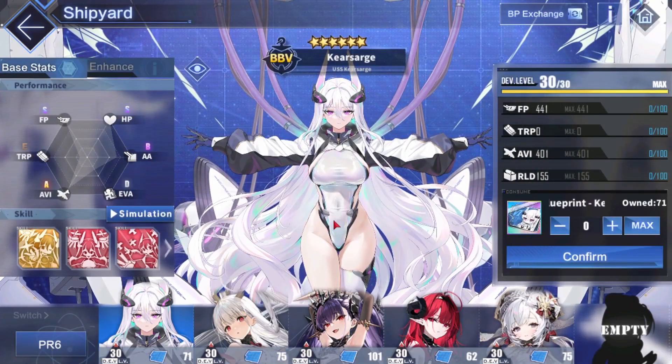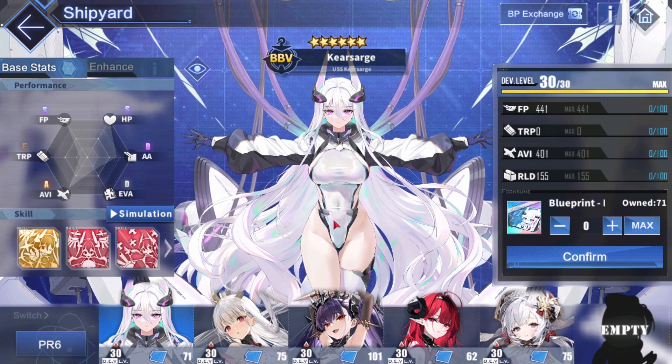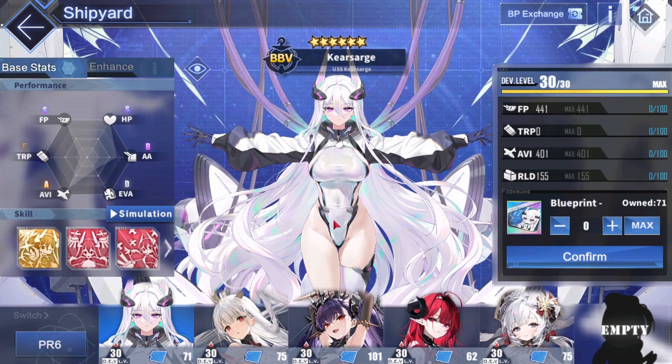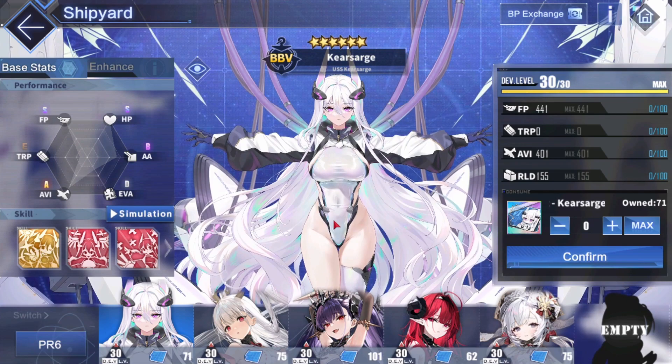Let's move to the final one — PR6 — that is Kearsarge, aka Bochi the ship. Kearsarge is really good as well, but not top priority — definitely a very small step below top priority. This is my personal bias because I absolutely love Kearsarge. I use her as my main DPS in my Operation Siren mobbing fleet. She's just perfect because she's the only aviation battleship UR in the game — there's no SR either — so she's pretty much the only aviation battleship of that rarity.